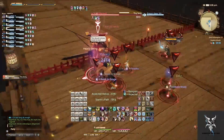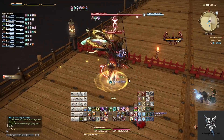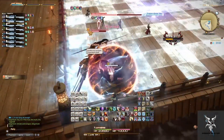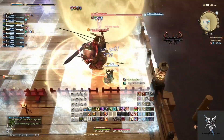He'll then cast Tiny Song one more time, followed by his line AoEs, and then the circular AoEs plus donuts.